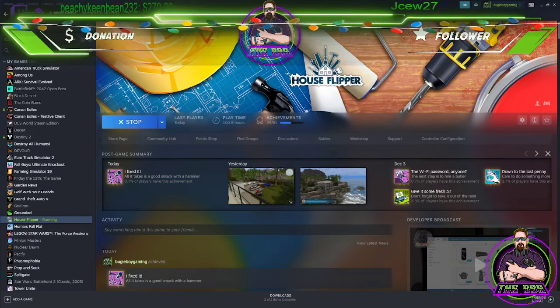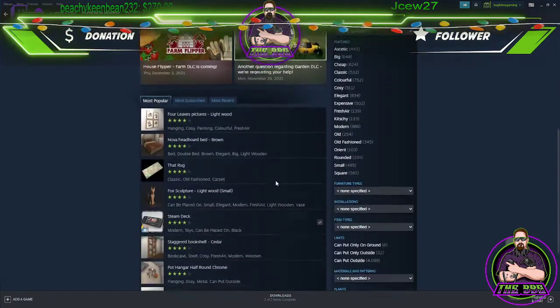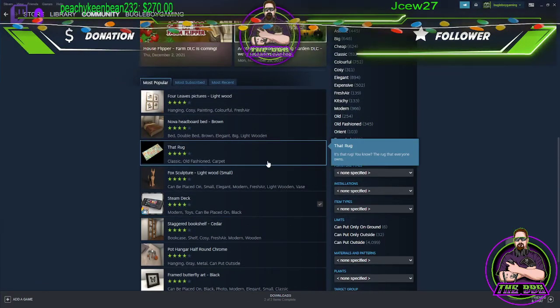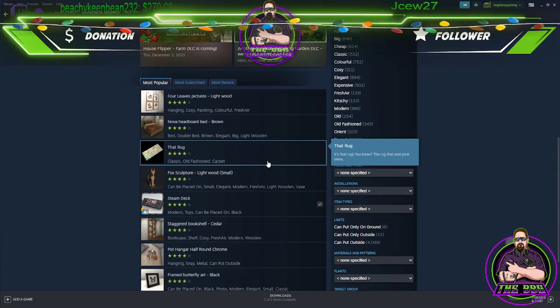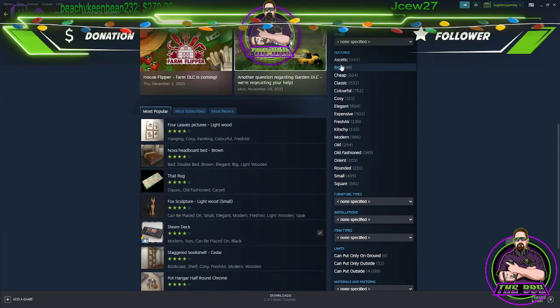When you get to the Workshop, just like any other mod workshop, there are plenty of things to choose from. I've already gone through just about everything and grabbed what I really want. The difference with this one versus something like ATS is that with ATS you have to actually add the mods before you play the game. Here it's much simpler. Let me go into something — let's go into 'big.'